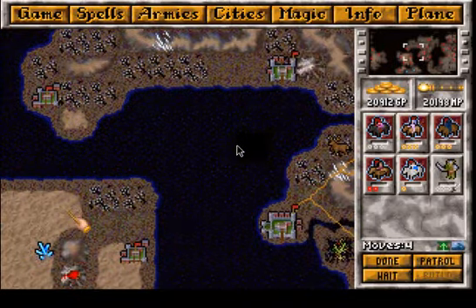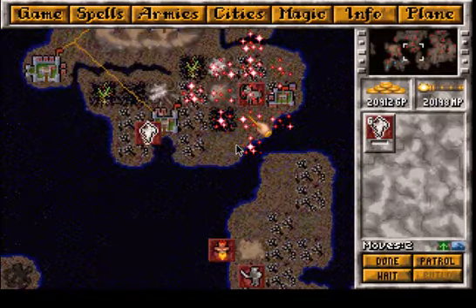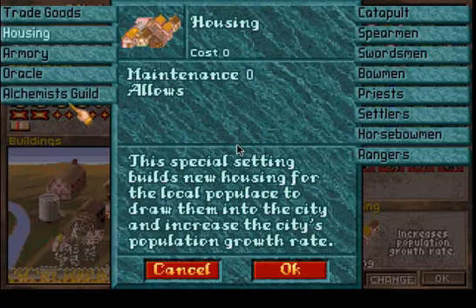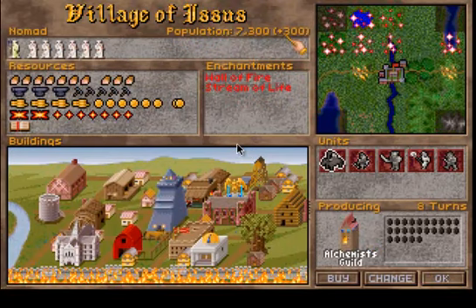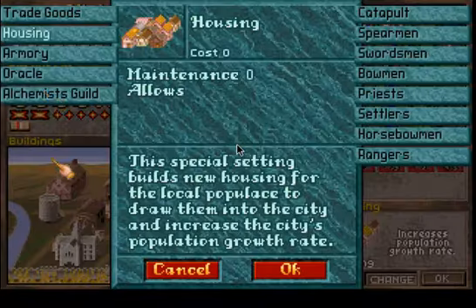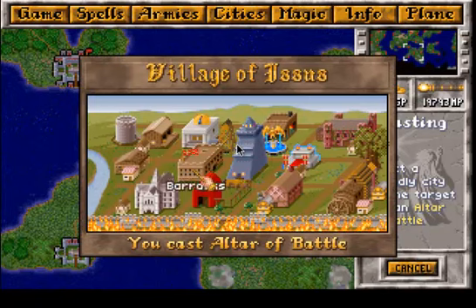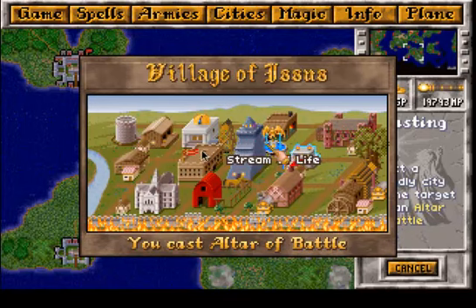Where to continue? Here on the Main Continent, Red Rakes. So next turn — Cathedral, hey, what a surprise! Still plus 300 per turn, and that's without housing — we could double it. Wow. An Altar of Battle is ready. Let's cast it on the capital — there's the Altar of Battle, right next to the Stream of Life. Lovely.